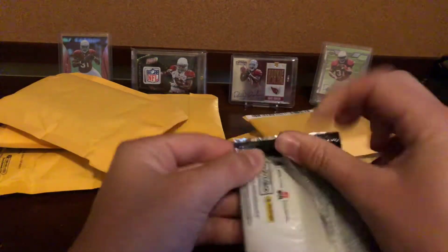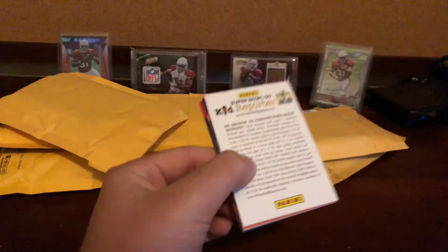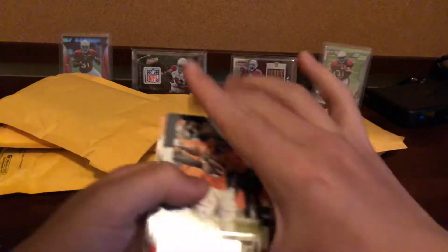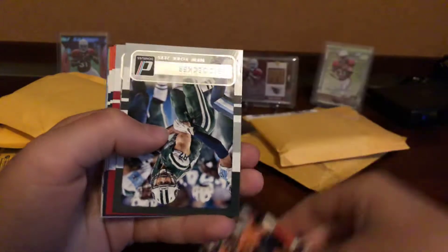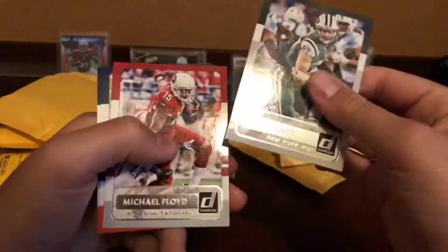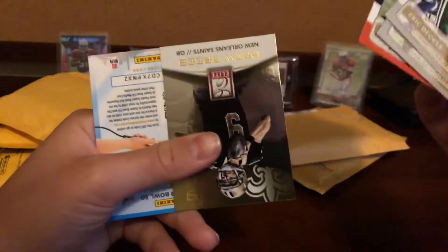Now with this Donruss pack he threw in for hitless — Anderson, Hoyer, Brady. We have an Eric Decker, Michael Floyd, Shane Ray rookie, Terrell Davis, and a Drew Brees Elite.